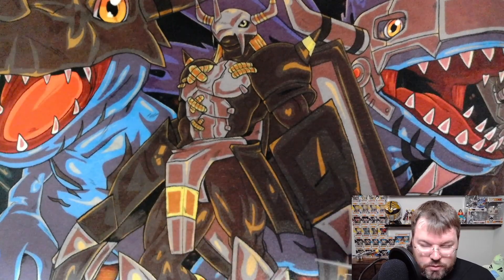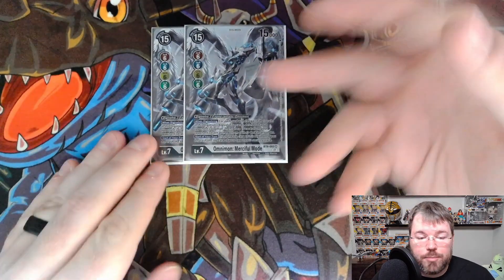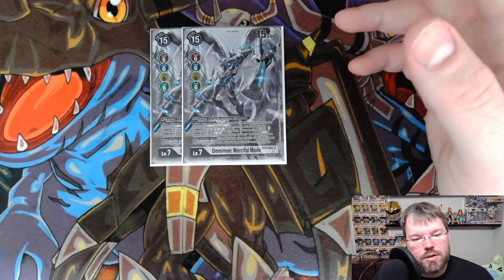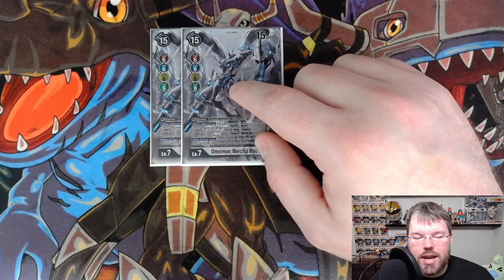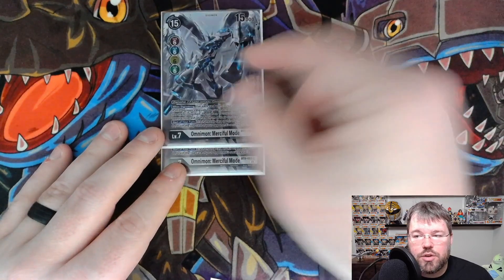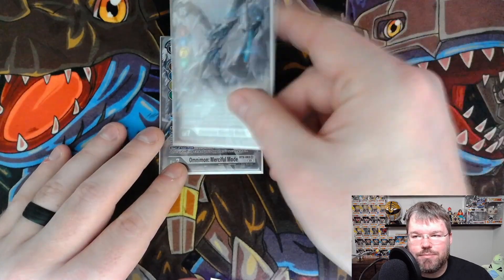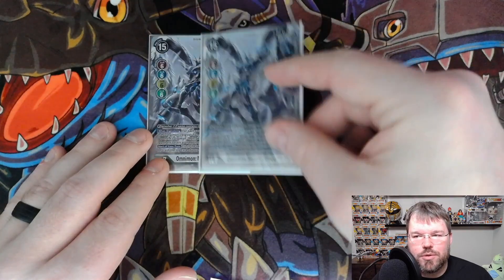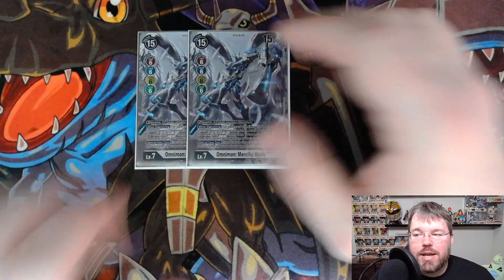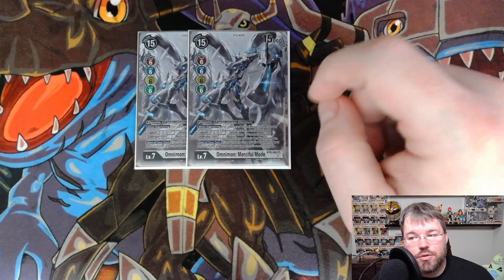We are playing 2 Omnimon Merciful Mode. Evos for 6 on top of your Megas, which is expensive, but for the decks we're playing this against it doesn't really matter if you give them memory. If you have a second one in hand, you can also evo for 3 on top of the first Omnimon, since it has Omnimon in name. When Digivolving, for each card with Mega in its traits in this Digimon's Digivolution cards, delete one of your opponent's Digimon, then place 10 cards from your opponent's trash at the bottom of their deck in any order.